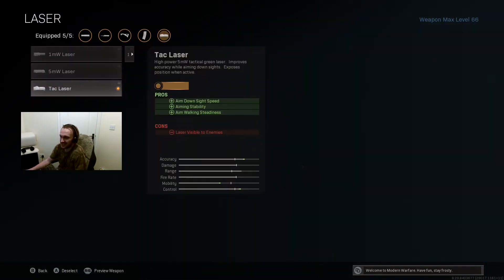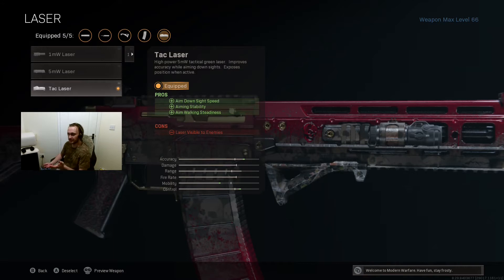I'm also going to be using the Tac Laser, because the Monolithic Suppressor and the barrel I previously mentioned actually increase aim down sight speed. The Tac Laser will decrease this by 33 milliseconds — so a third of a second quicker aim down sight time — which can be really useful, particularly because I'm using a Rocket Launcher as my secondary to take out helicopters and jeeps for my squad.